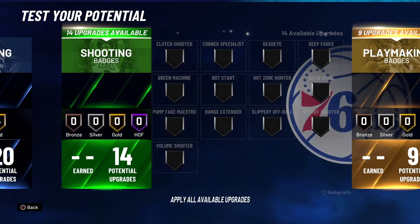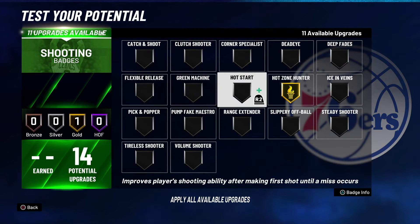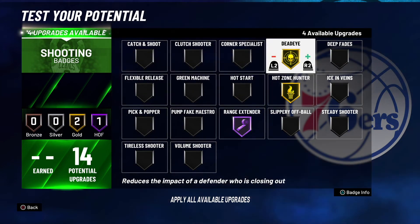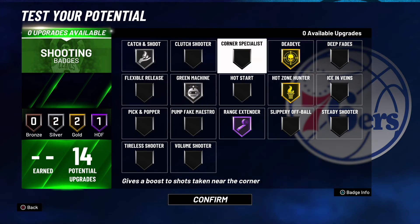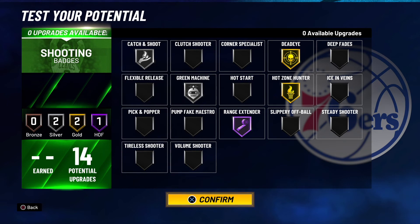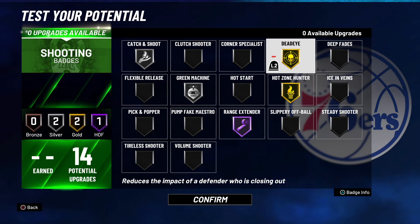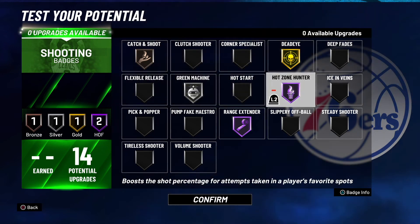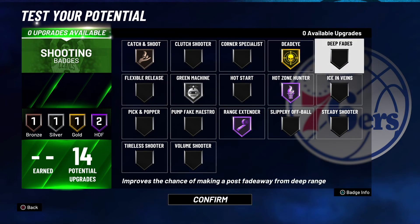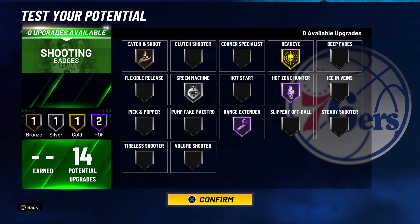For the shooting badges: Hot Zone Hunter on hall of fame, Range Extender on hall of fame, Dead Eye on gold, Catch and Shoot on bronze, and Green Machine on silver. You don't have a lot of badges to work with, but this is a decent set for this Nikola Jokic build. You got your hall of fame Hot Zone Hunter — that's so important — and your hall of fame Range Extender. I don't think you need a strong Catch and Shoot with this style of build, so this is exactly what you need.